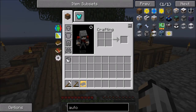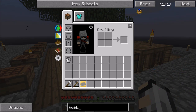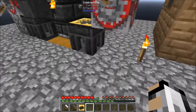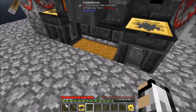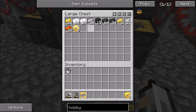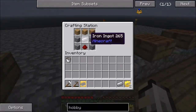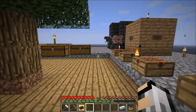Now to power it, I believe the only one you can really make to start off with is the hobbyist steam engine. So to do that we're going to need gold gears, a piston, glass, and gold ingots. So let's get the gold gears. I might need a gold ingot as well, and an iron ingot for the piston recipe. So we've got our piston — stick that in there and there we go: Hobbyist Steam Engine.